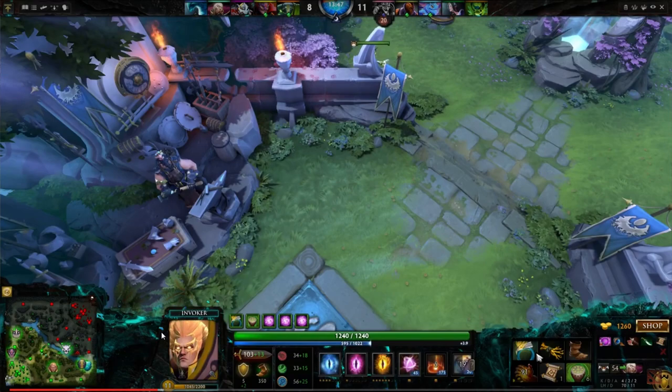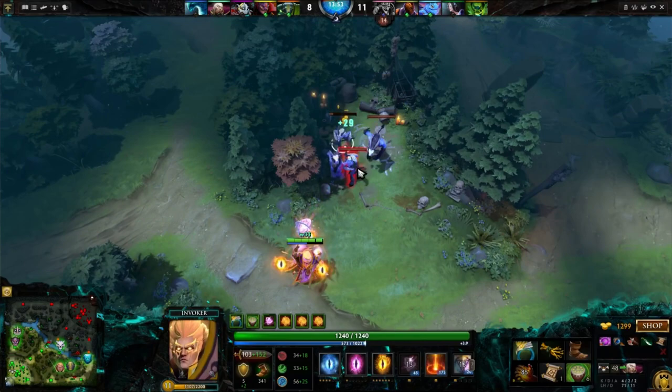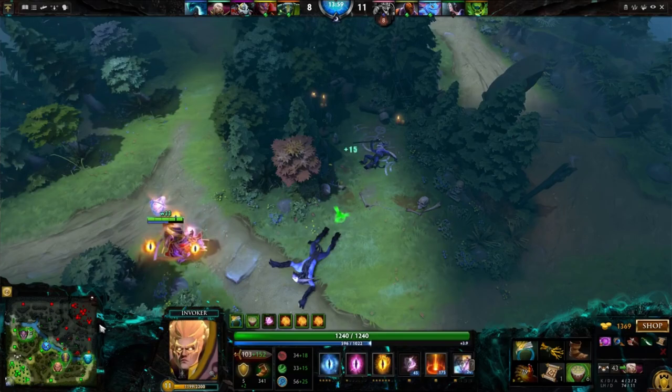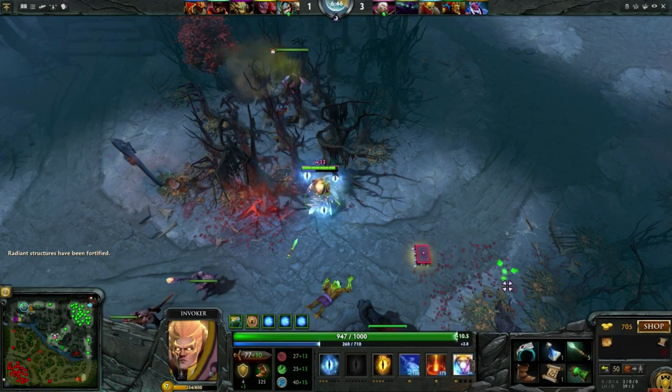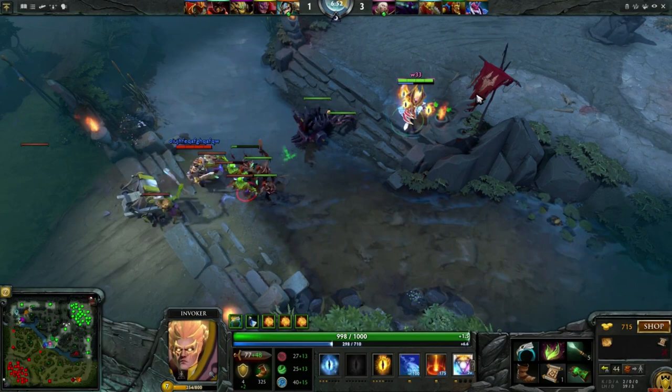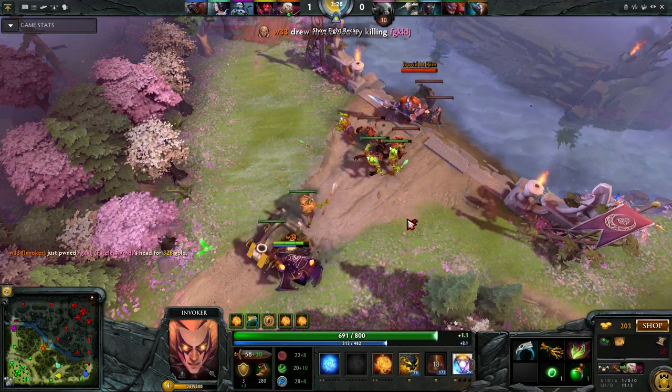Try to farm the jungle with your hero and the lane with your spirits after the double Forge Spirits. Also, don't be afraid to bring Clarities to keep spamming Sunstrike and being able to use your Forge Spirits in the lane. Usually Wiha brings two or even three Clarities in the laning phase. And don't forget you can still do Roshan with Invoker — he is very good at it even after the Roshan buffs and the Forge Spirits nerfs.